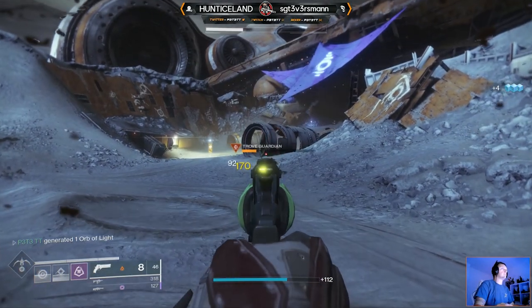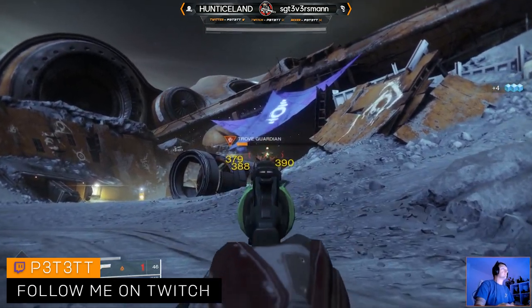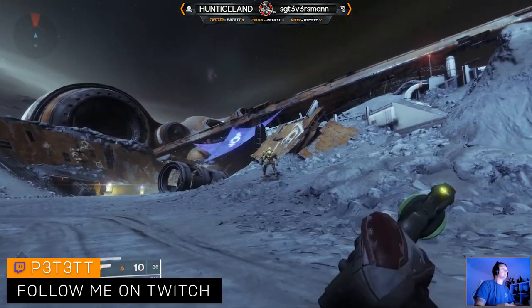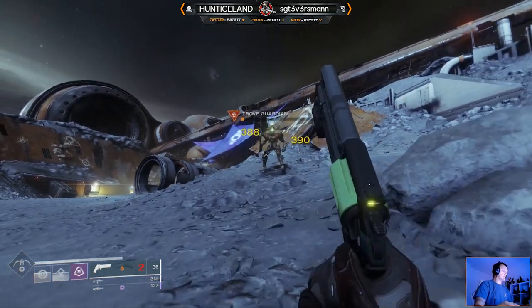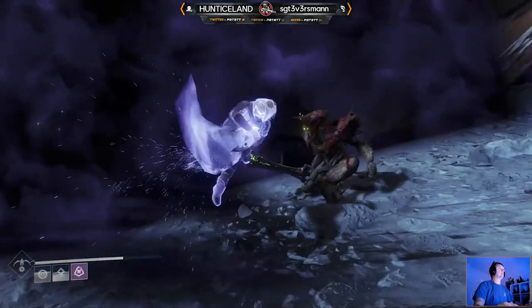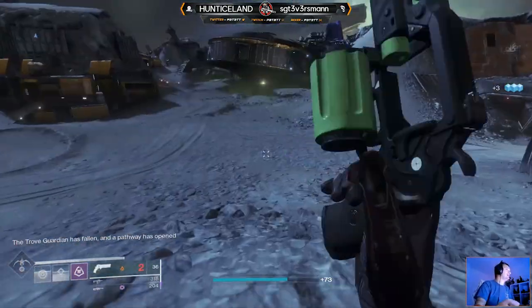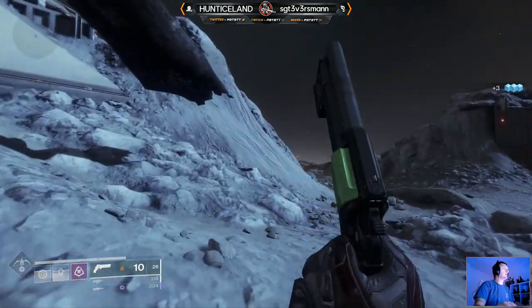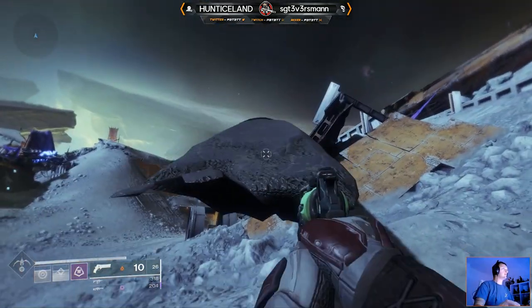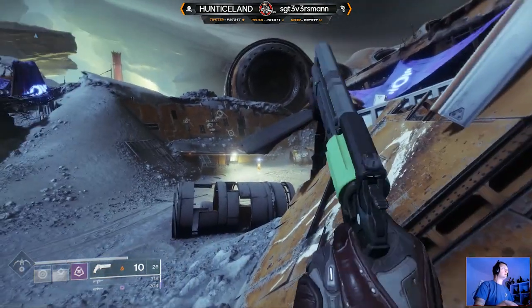You all remember the Dreaming City chests that were hidden behind some jumping platforms — well the moon now has these too. The one I'm showing you is to the right of Eris in the Sanctuary. Simply follow the path around to the first area, Anchor of Light, and you will see a Hive Knight named Trove Guardian. He is a recommended power level of 870, but I took him down at about 795, so it is doable — it will just take a few extra bullets.